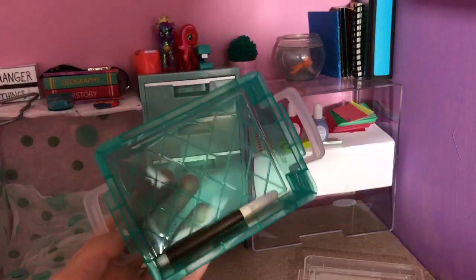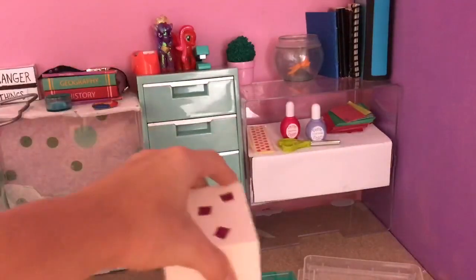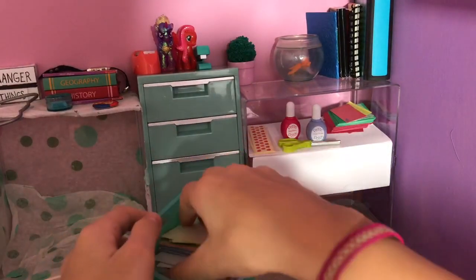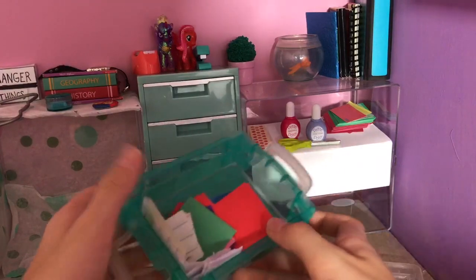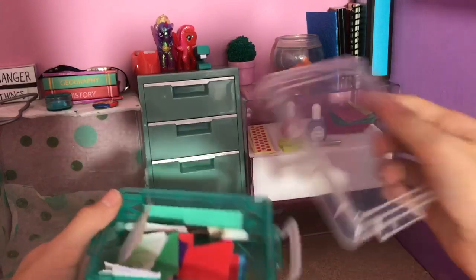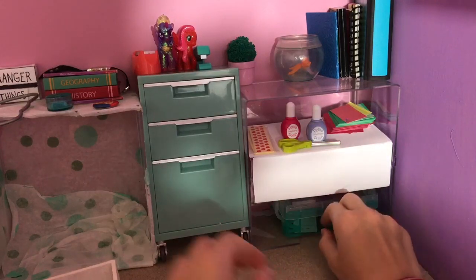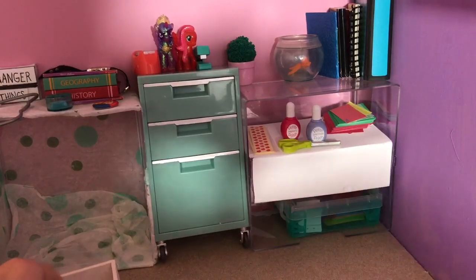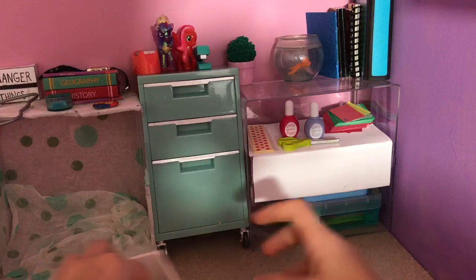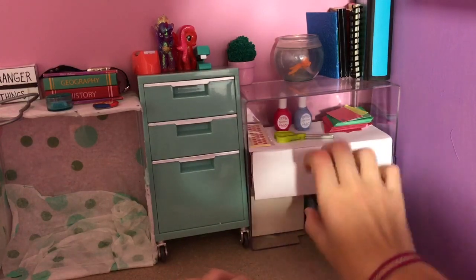Juju wanted it to be even more precise and wanted me to put craft supplies in the craft bin. So I'm going to get some craft supplies — I have tons of craft supplies here for my dolls, so I'm just going to dump them in. The only thing is that this paper is upside down. I'm going to put it down here and put the little computer under here as well, just so that I have some more space.